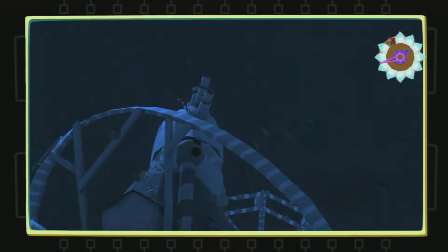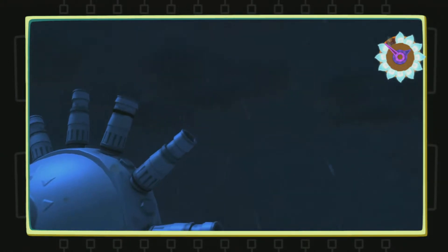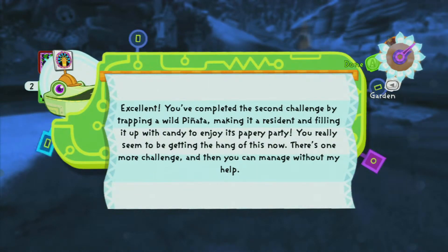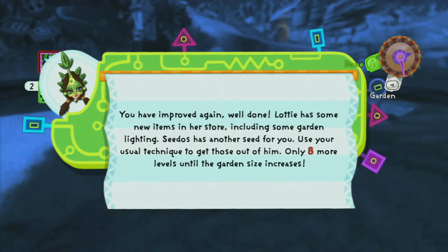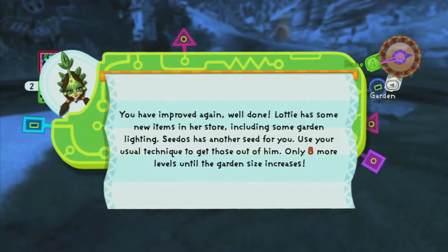That's why you couldn't enter the shop - it didn't exist yet. You've completed the second challenge by trapping a wild pinata, making it a resident, and filling it up with candy. Lydia has some new items in the store. Only eight more levels until the garden size increases!